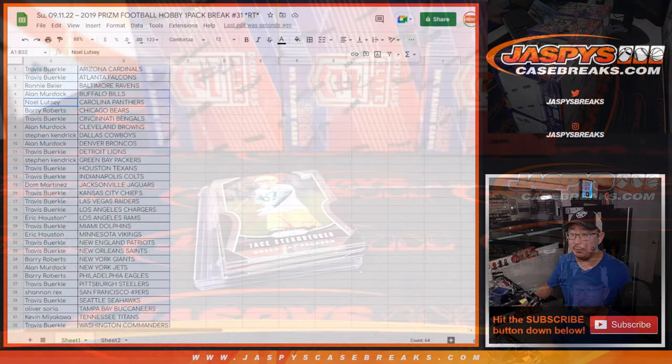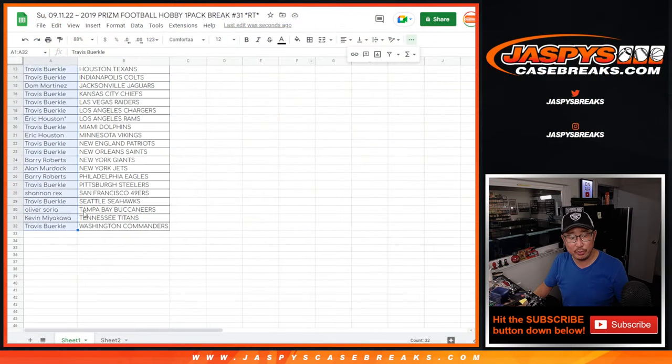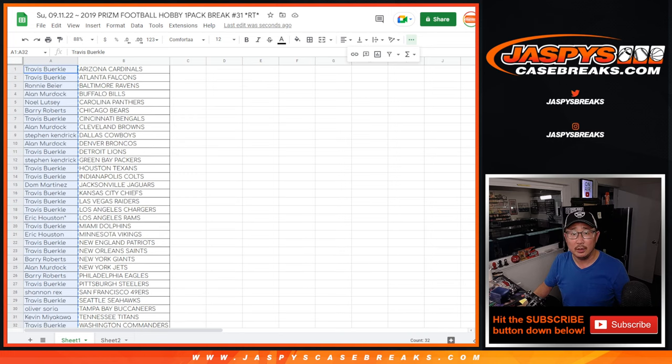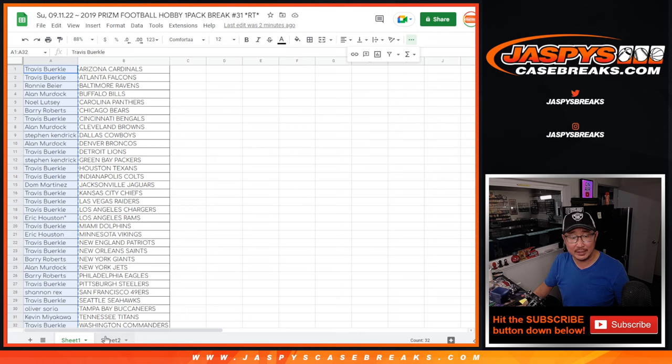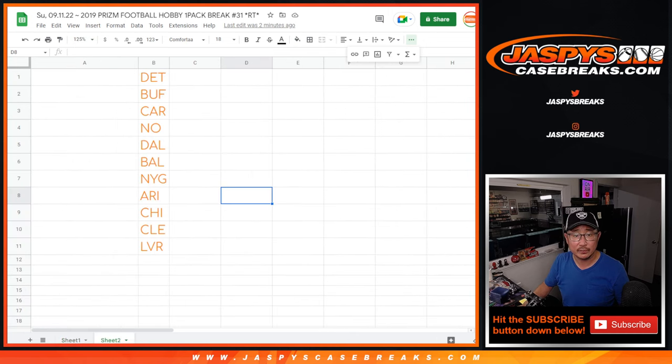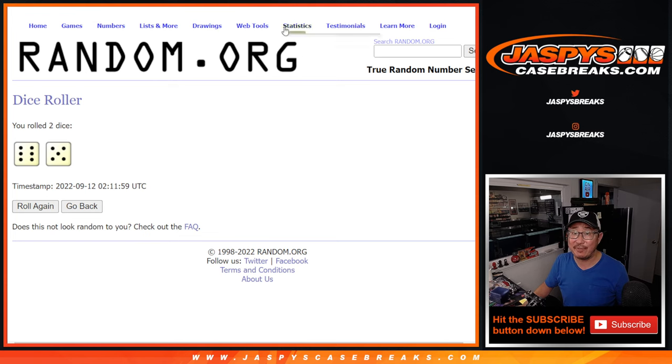Now let's flip back over here. Let's gather all the names, one through 32, and re-randomize that list. Top 11 are going to get teams. Let's roll it — randomize names — six and a five, 11 times. So top 11 after 11 rolls.